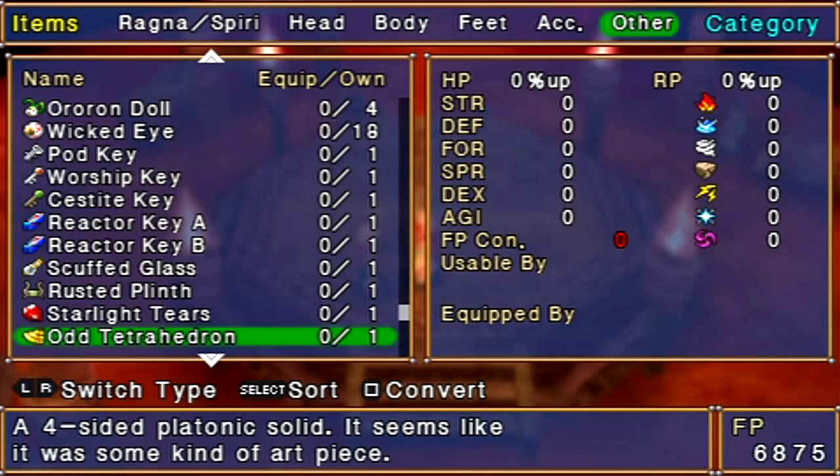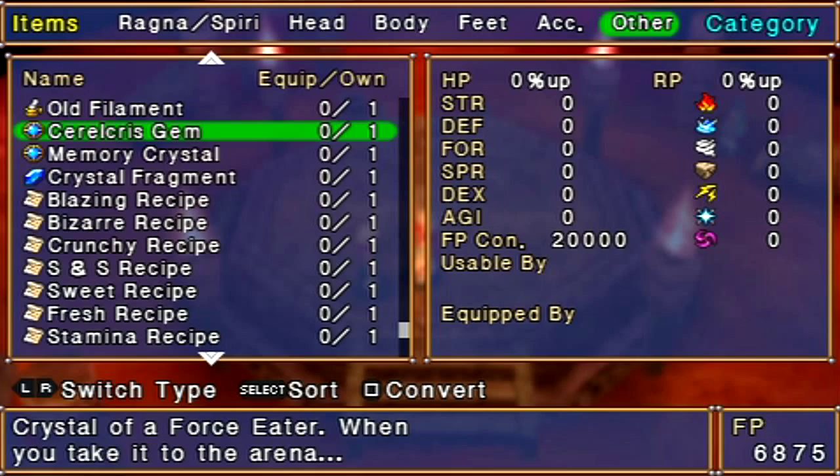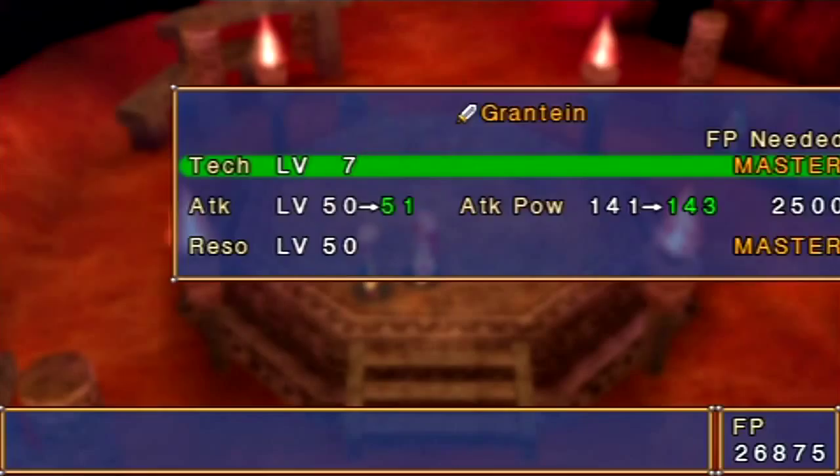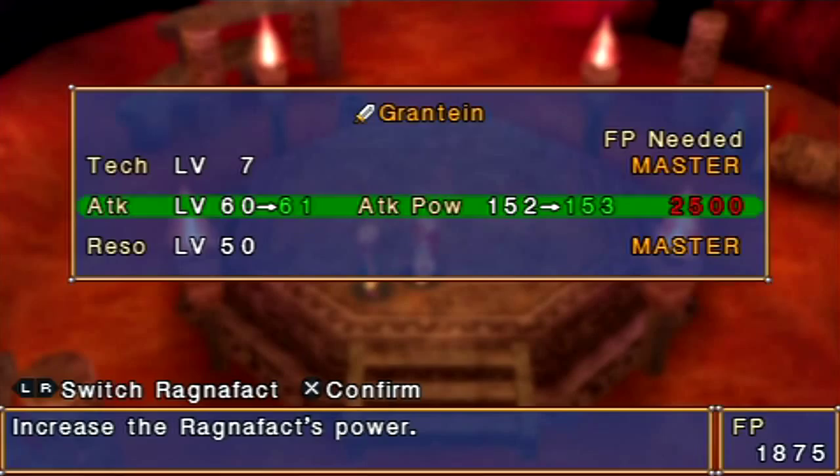There it is, the Sorrelcris gem. Once you've unlocked it, you don't need the gem anymore. So you can just convert it into Force Points, which is what I'm going to do now. And let's put that into my Ragnafax — give it to the Grand Tame, because it can use the attack power. Yeah, level 60 attack there.